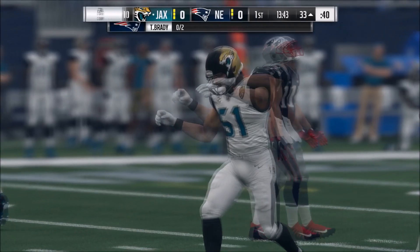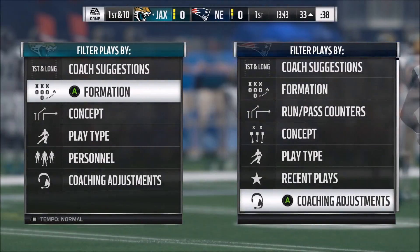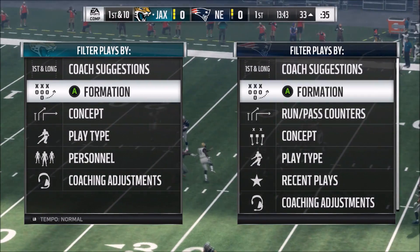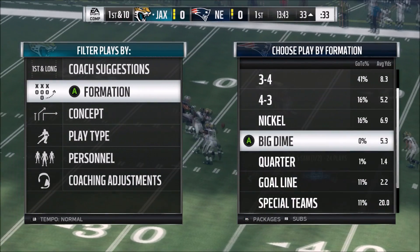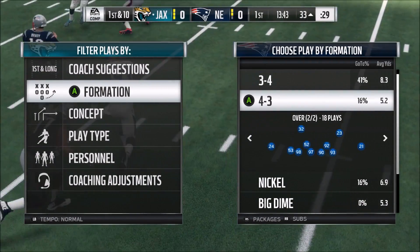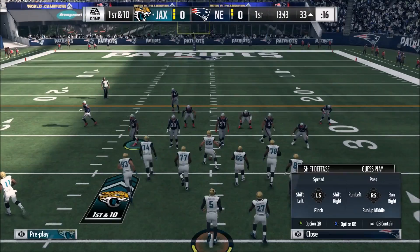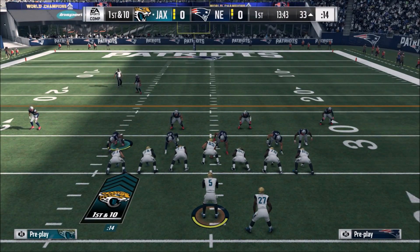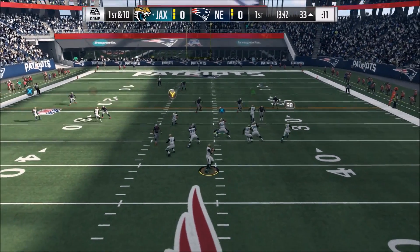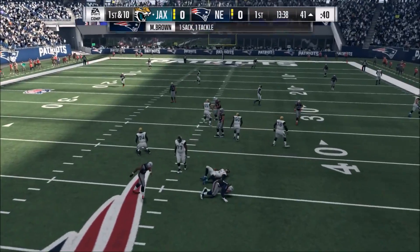You have to keep in mind this is something you want to do in must-pass situations — not a first or second down tactic. You want to do it on third and fourth downs when they have to pass. Here we're going to do it with the Patriots just to show you it's not just because we're using the Jaguars. We're going to use a 4-3 under. This isn't formation dependent, however certain formations are better with this. Nickel normal, for example, is a really good block-shedding formation, but this will work with any formation.